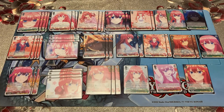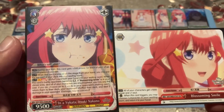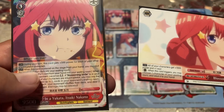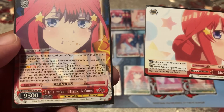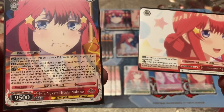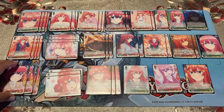For level three, the finisher is 'In a Yukata Itsuki Nakano' — gets 500 for each other quints card, heals one when placed. For two stock and one card from hand to the waiting room, when the opponent's character becomes reversed, you look at two cards from your opponent's waiting room, put them back in their deck and shuffle, then deal three damage. 'Blossoming Smile' goes along with it — really cute, got the little corn dog. That's the main finisher of the deck.